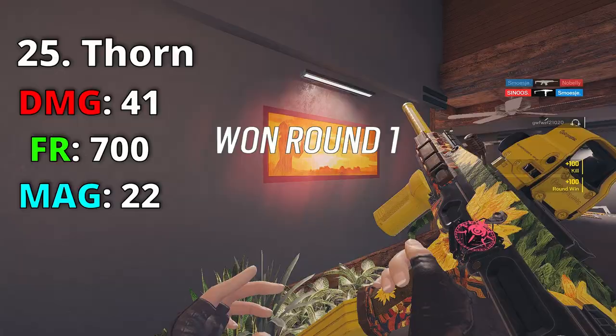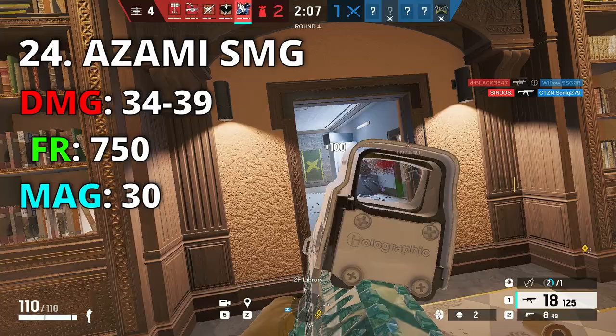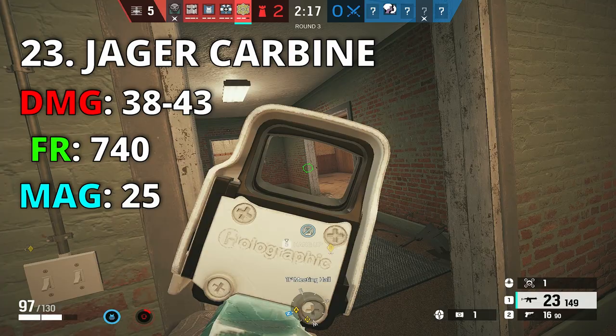Number 24, we have Azami and Capitão's SMG which has 34 damage, but with extended barrel it goes to 39 — similar to Thorn's gun but with higher fire rate and a better mag. On Capitão you even get the 1.5 scope, so you have easier long range gunfights. Number 23 is Jäger's carbine — you might love this gun but there are better options in this list.